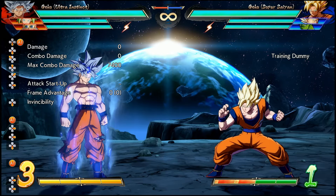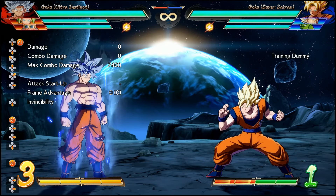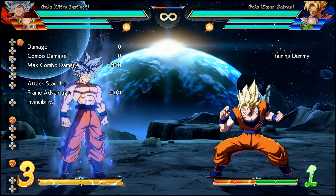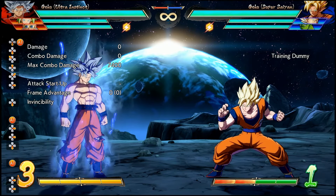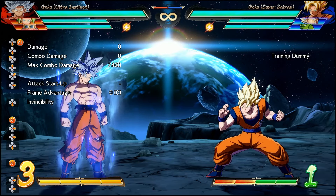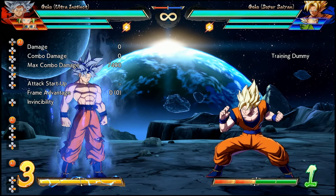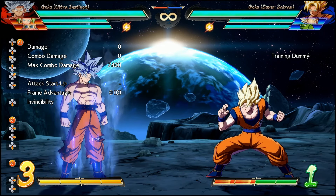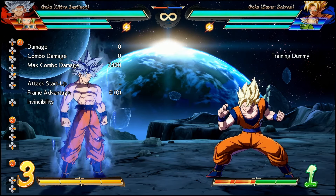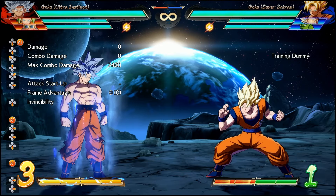UI Goku does appreciate most of the buffs he receives in this patch. He was a pretty low damage character in a game where everybody's damage has been skyrocketing, and now it feels like he's finally able to keep better pacing — getting better conversions off of full-screen 5S hits in neutral, as well as plenty of new combo routes that allow him to go coast to coast while being more meter-friendly because he's no longer reliant on spending meter on EX Godly Display to create new links.